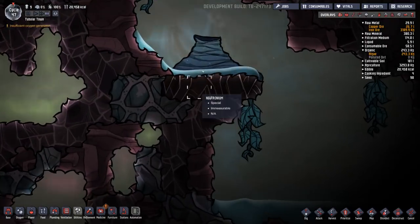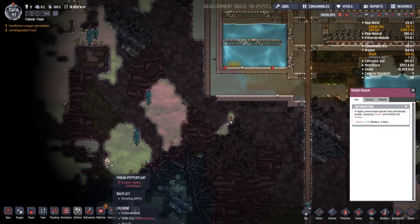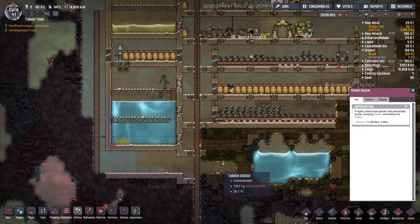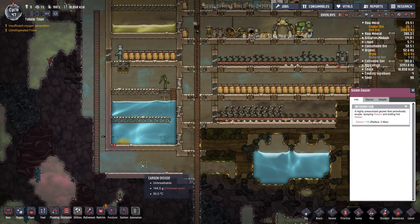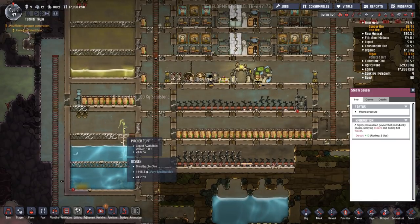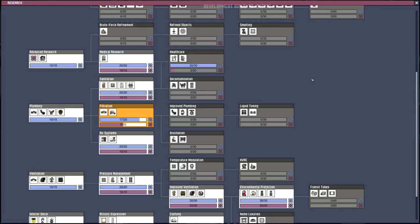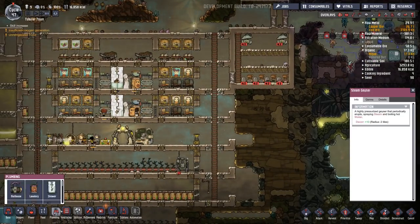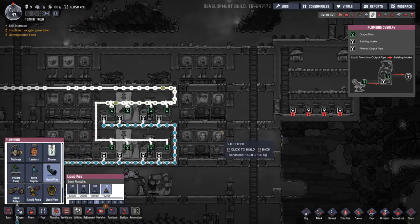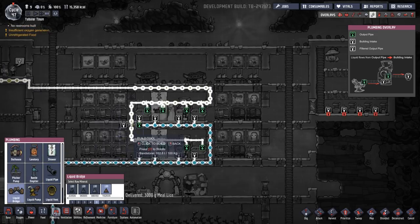So guys, we've been building the ladder down and we already found a steam geyser down here. It's super hot - we don't really want to use it without cooling it down, so we might make another room that we can cool using wheeze wort. We're going to have to get to that pretty soon. I would like to maybe make that over here - a nice little room we could cool it down before we send it in. Blazing polluted water just makes polluted ice, which doesn't work right. How's our research coming along? Almost done.